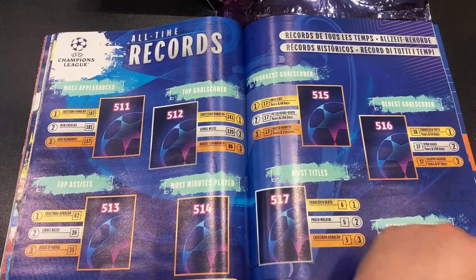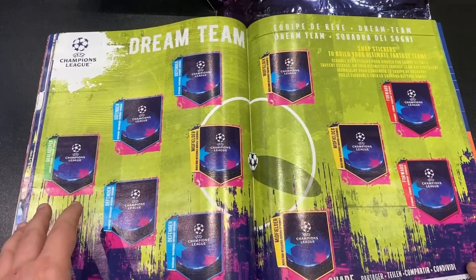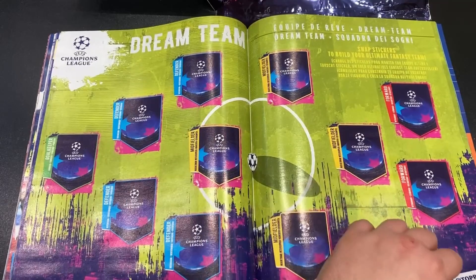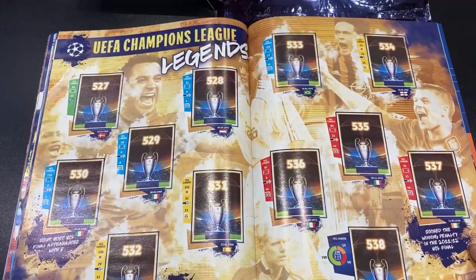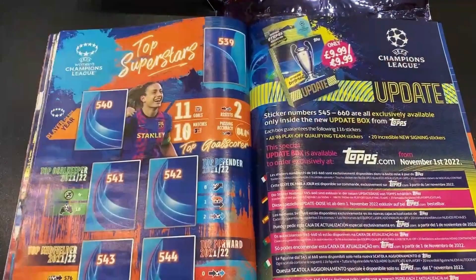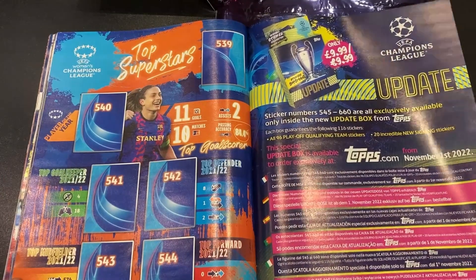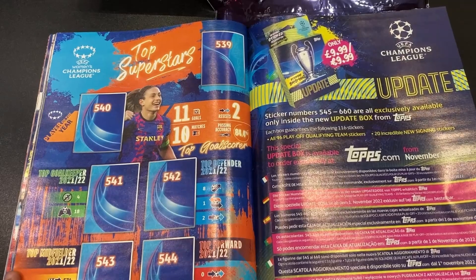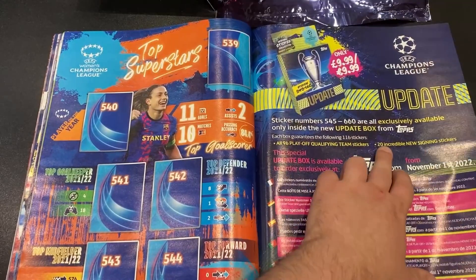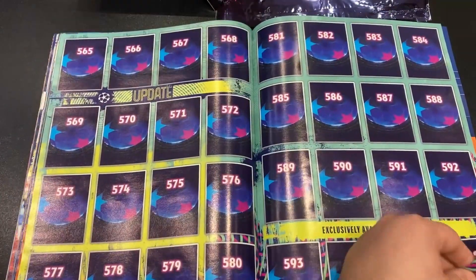You've got youngest ever and oldest ever goal scorers — a couple of pages there. Then a dream team section — this is actually build-your-own swap stickers to build your own fantasy team, something just for your duplicates. There are legends stickers on here as well. It finishes off with another page on the women's Champions League top superstars. For £9.99 there will be an update box — each box guarantees 116 stickers: all 96 playoff qualifying teams and 20 new signing stickers.